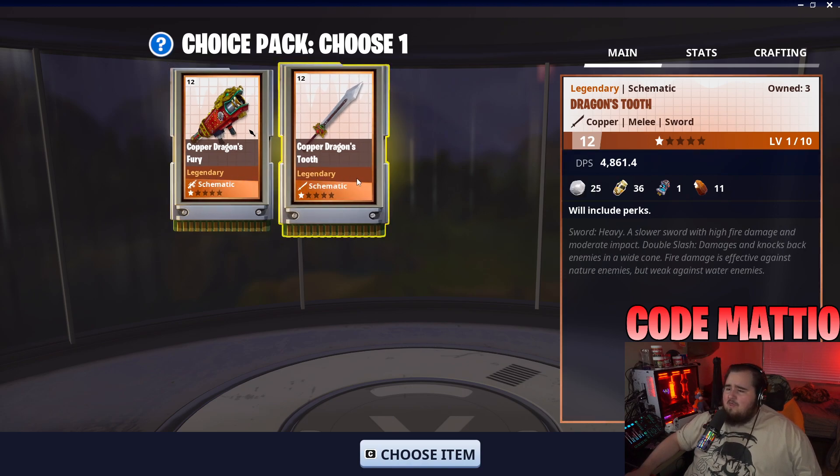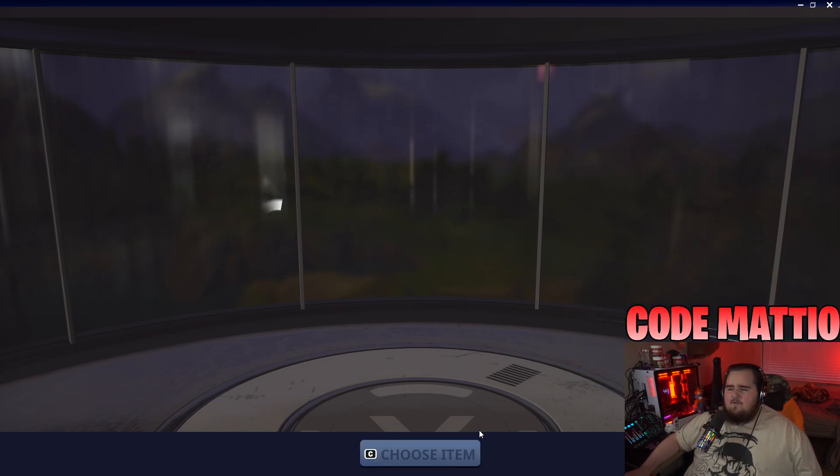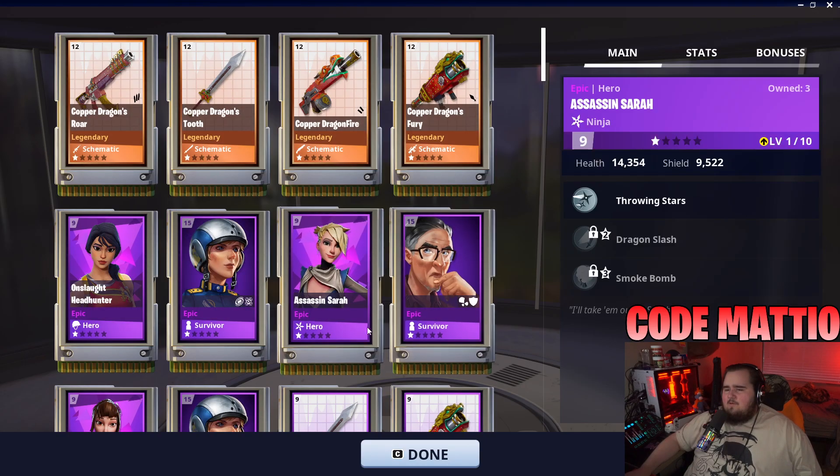The Dragon's Tooth is a really great melee weapon. The melees in the dragon weapon set aren't really great overall, but I did like the spear. Dragon's Tooth wasn't too bad - I'd probably put it at a D tier, just below average. I definitely recommend getting the Fury though.